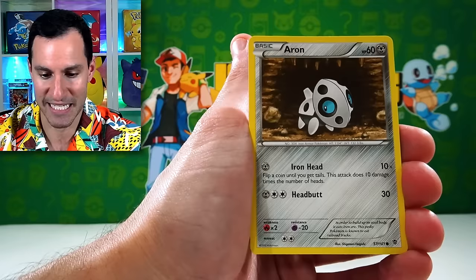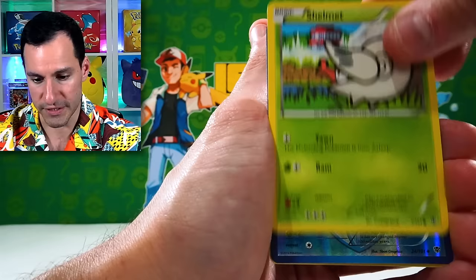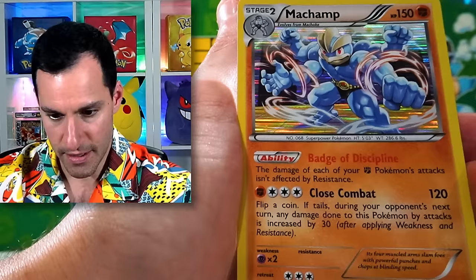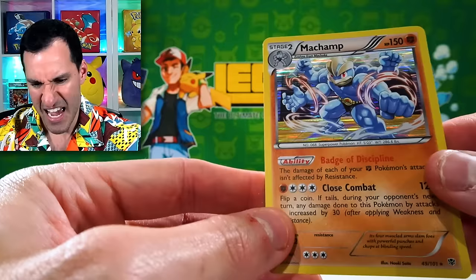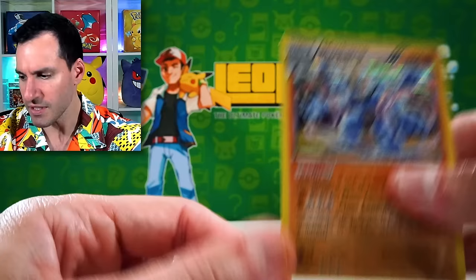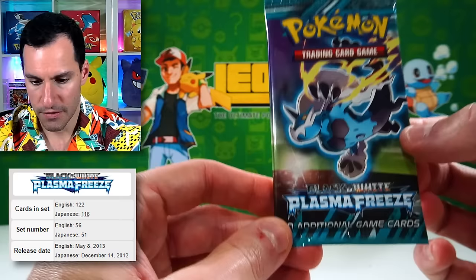Even opening a full booster box of any Plasma sets you'd only get a few full arts — it was so difficult. There's a Team Plasma Relicanth, just an uncommon. And then there we go — a Machamp holographic! It has that horizontal sparkle pattern and I just wasn't a fan, but now comparing it to the newer holo foils, I'll take it sometimes.